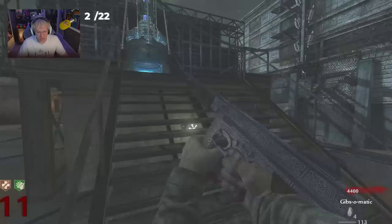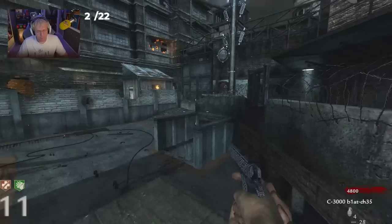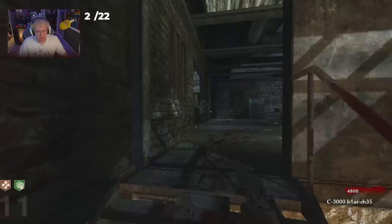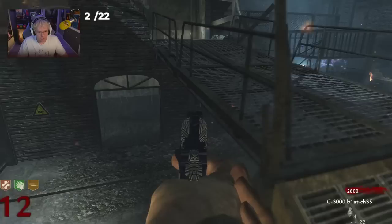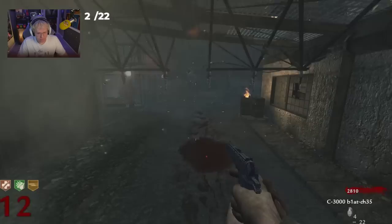Another nuke! 4,800 — I can almost upgrade a whole other gun. Should I get Double Tap? Yeah, I'm going to get Double Tap. Let's check the fire rate on the C-3000 — it's very slow, I'm literally holding down the trigger. Double Tap does make it a little bit faster, not by much, but it does the trick. It mainly matters on the guns that are really bad.